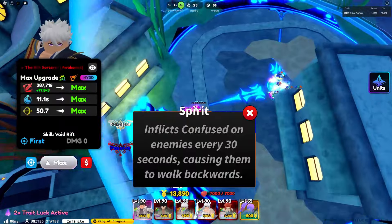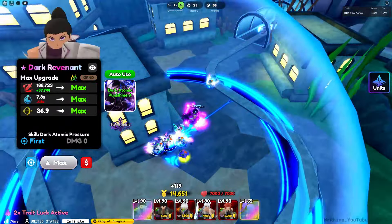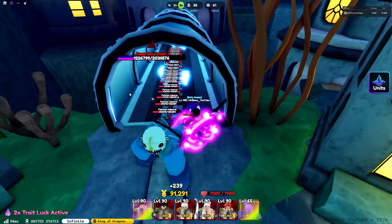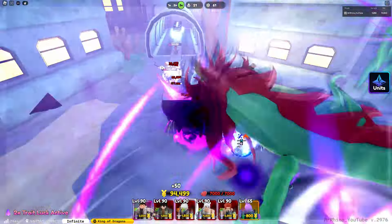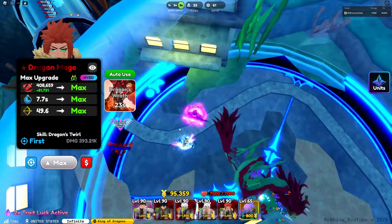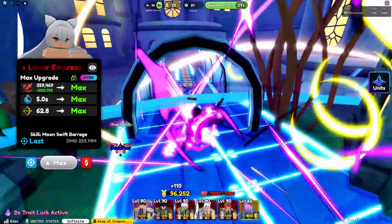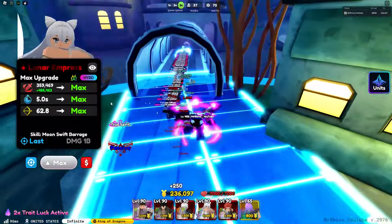Let's use auto-use on our abilities. Wave 60 boss has 2 million HP — that's light work. Our Dragon Mage actually dealt around 400,000 damage that round. Our Lunar Impress is lowkey carrying us right now.